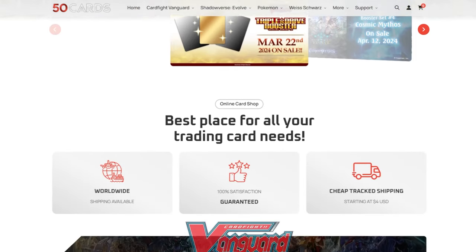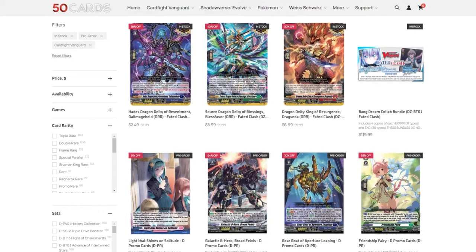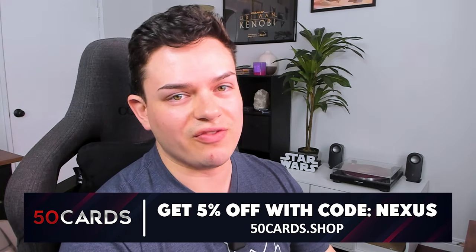Before we jump into the deck profile, let's talk about our sponsor, which is 50 Cards. 50 Cards is an online website where you can pick up Vanguard singles, bundles, and play sets. My favorite thing is the bundles where you can pick up full play sets of every card from a specific set for a specific nation, making it really easy to update your decks. Please check out 50 Cards and use code NEXUS to get five percent off at checkout.